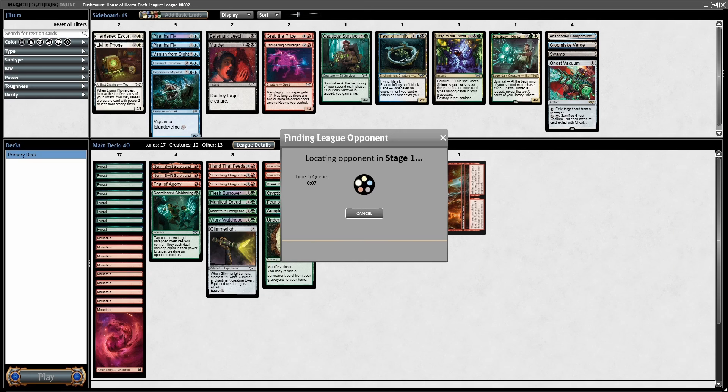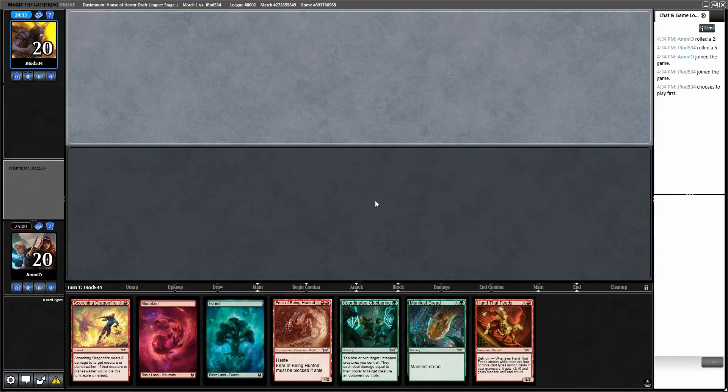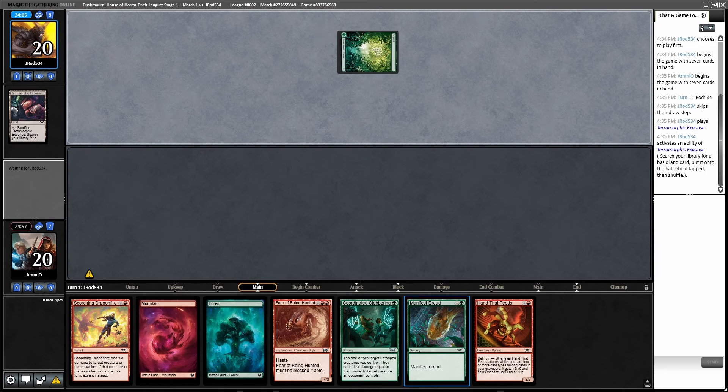Combat tricks are way poorer in this set than they've been in a while, so survivals are riskier to trigger if you don't have a way to tap your own stuff outside combat. The one-mana ones are great though — Jump Scare, Shard Mage's Rescue, the First Strike one, Violent Urge. Turn Inside Out you mostly use as a Lava Spike. I think the Manifest Dread mechanic is the best thing about this set for limited. Rooms are also pretty neat. We're on the draw for Round 1. Hand looks fine — we've got multiple different plays on turn two.